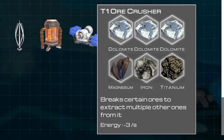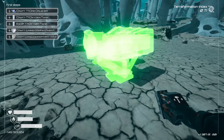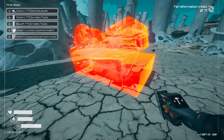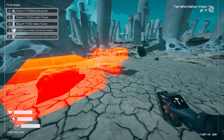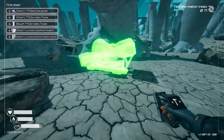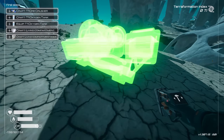So, ore crusher: break certain ores to extract multiple other ores from it. Do I have to put this on top of something? I doubt it because I can place it anywhere. I'm assuming that's blocking it because it's too close to that. I don't know how my base is going to look right now, so very much we're going to build temp right now, because if you haven't played Planet Crafter before, truly exploring is the coolest part of this game.